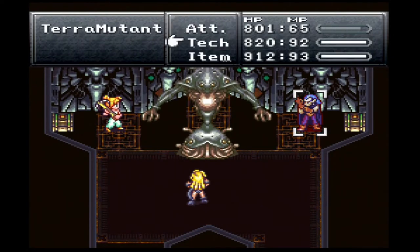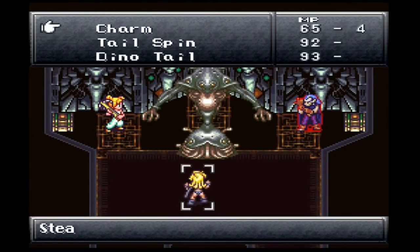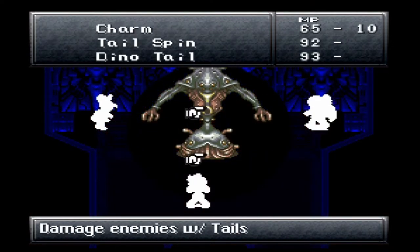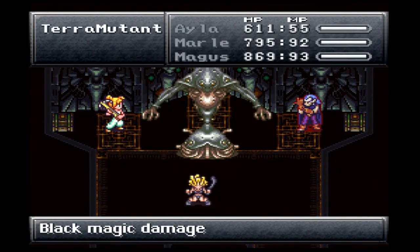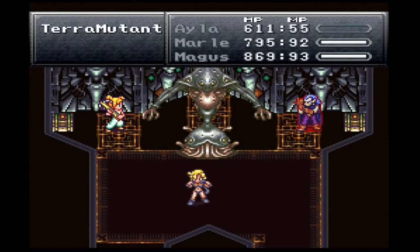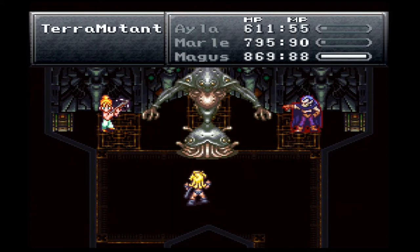The magic does heal the bottom part of it. The top part should heal itself — it sucks health from the lower part. I'm going to do a tailspin here and keep on pushing with our magic moves. I believe Ayla actually does pretty decent damage here. I'm assuming this is considered wind or air, so that's why it's not classified as physical — it does damage and doesn't heal the bottom part.